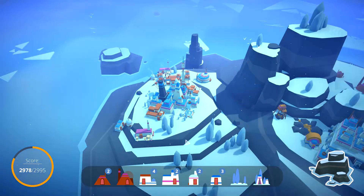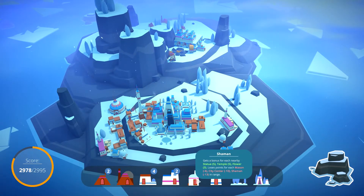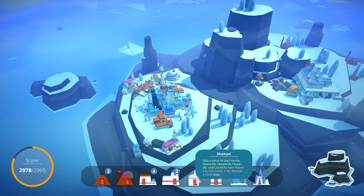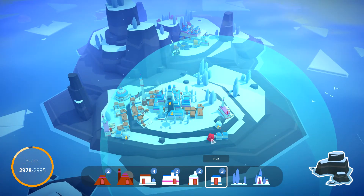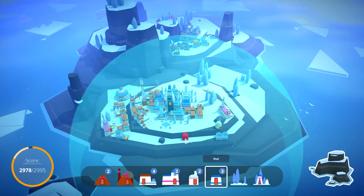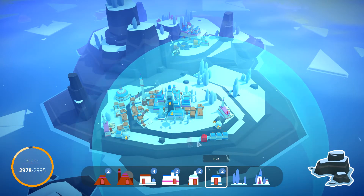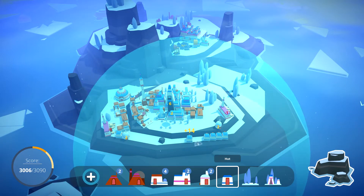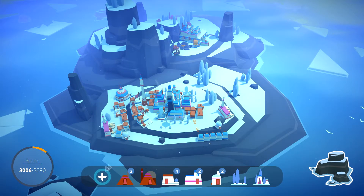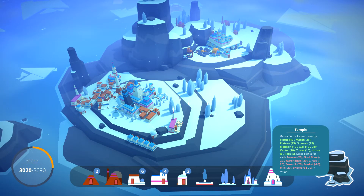We're getting there, guys, and we can move on to the next island if we need to, so that's awesome. What else do we have? The shaman — statue, temple, flower — we're gonna wait with that. Generally I feel like they just feel nice squeezing them in close together here. And achievement unlocked: Expert! I think it might be the number of buildings I've placed. Okay, there's the temple!